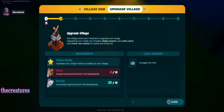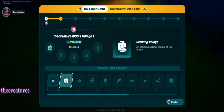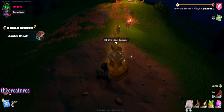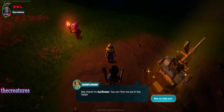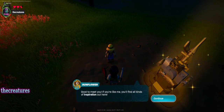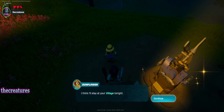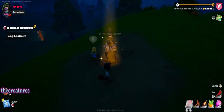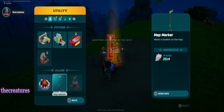Village rating increases by adding to your village — wood commonly found in the grasslands. Requirements — we need wood and then granite. Friendly visitors — additional villagers can live at this village. Sunflower! Hey there, I'm Sunflower, you can find me out in the fields. Nice to meet you — if you're like me you'll find all kinds of inspiration out here. I think I'll stay at your village tonight. That was awesome!